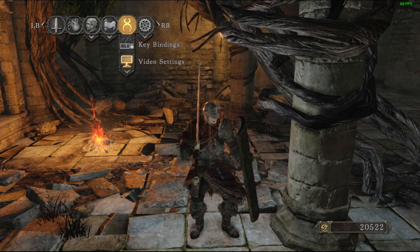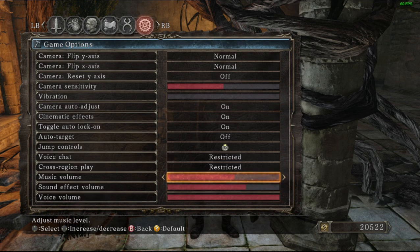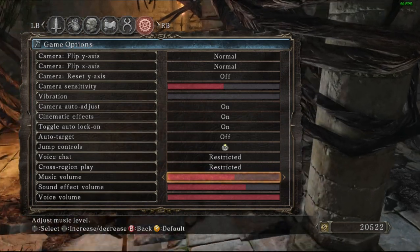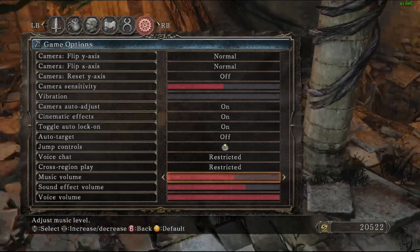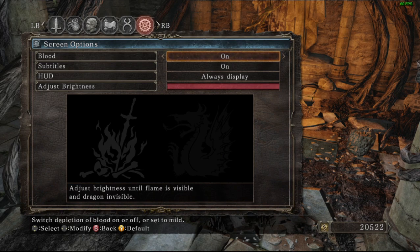You can play on keyboard and mouse, it's just a lot more difficult in my opinion. Video settings are the same as in the main menu, nothing new there. Game options include flipping axes, camera sensitivity, and controller vibration. I do like the jump controls giving you the option between clicking the left stick while running or double-clicking B while running. Sound options are just three sliders for music, sound effects, and voice. Overall sound in the game is fine, though during boss cutscenes the audio can be very loud compared to the rest of the game.